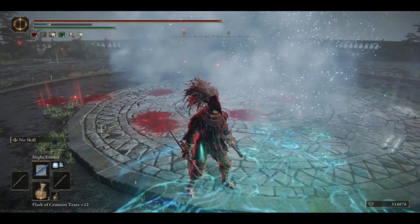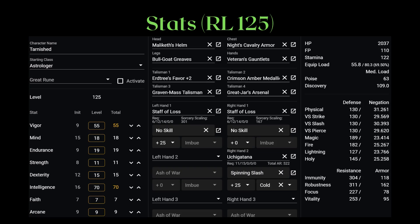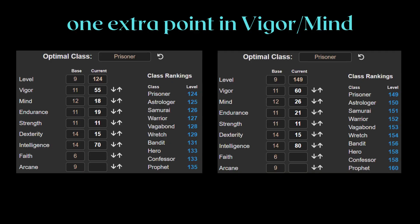As for the stats, this is the stat distribution I suggest for RL125. I actually have a prisoner at 125 and an astrologer at 150. For this particular build, prisoner is better for min-maxing that one extra point of stat, but it isn't a big deal. For the 125 version, I would put one more point into Vigor or Mind. For the 150 version, I would put one more point into Mind. The reason why I'm not going for 60 Vigor in the 125 build is that Staff of Loss is a back-loaded staff, and the damage increase is a better benefit than going for 60 Vigor.